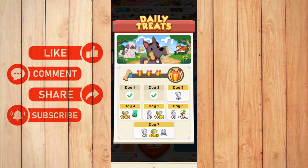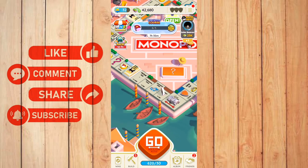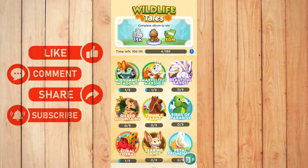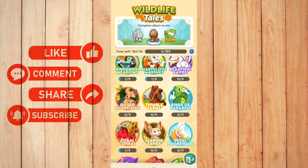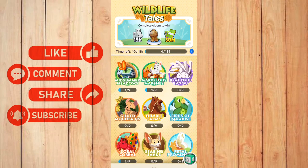The second way to get a token is by completing an album. Let me go back and then go to the album icon and click this. Here you can see all of your albums; once you complete one of these, you will be able to earn tokens. Or you can actually trade cards with your friends if you like.